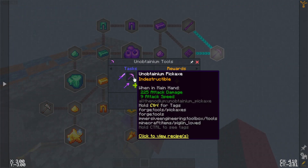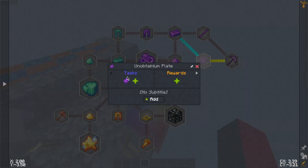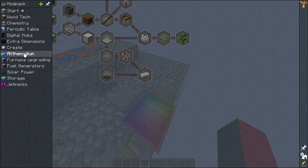You can of course get unobtainium tools in the quest line from the unobtainium plates and rods, and basically that's going to be the end. Your hammer of course requires iron from the start.